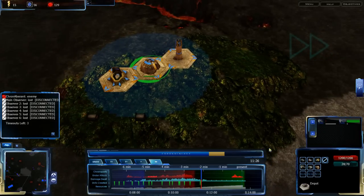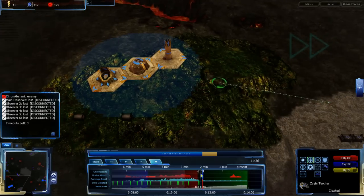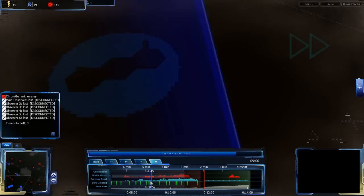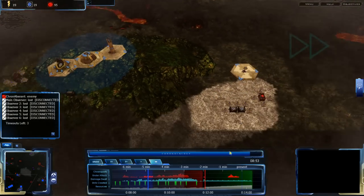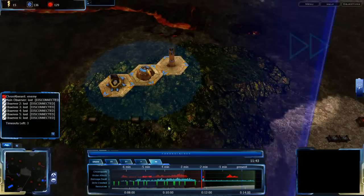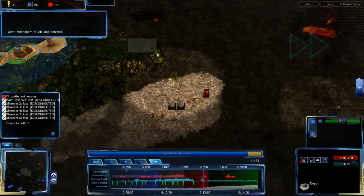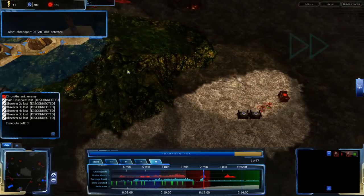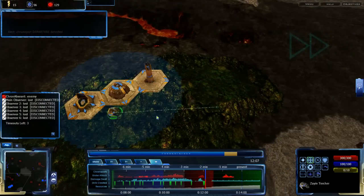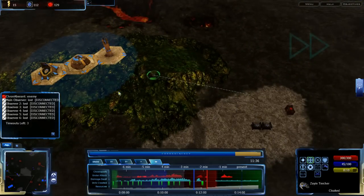Zion Turchers should be able to help out here. Cloaked or not, they're still very powerful main battle tank units. Double-checking the flashing red at the negative five minute mark — Chronoports! You've got to be kidding me! Why is this Zion Turcher dying? That Zion Turcher should not die. You hang back a bit — I want you to wait until support comes in.